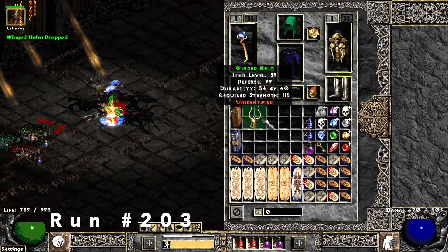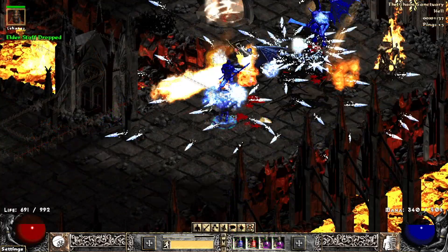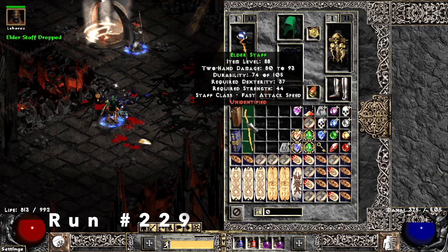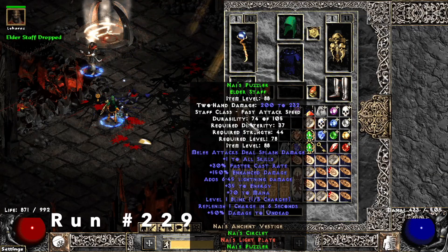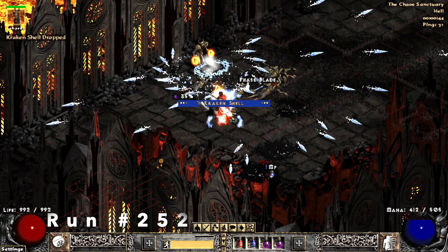Run 203, I find a set Winged Helm which is Guillaume's Face. Run 229, I find a set Elder Staff which is Naj's Puzzler — it has level 1 Blink which is great for classes that can't teleport. I use it on my Pit Assassin, Martial Arts Assassin.